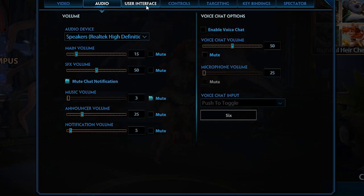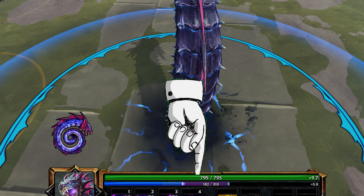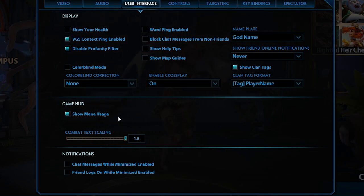Shader quality and particle detail don't matter that much. For audio, just make sure you can hear game sounds and you're good. For user interface — something I see newer players overlook a lot — make sure you have 'show mana usage' selected. This will save you in a lot of situations: it'll help you clear better, plan backs, and decide when to engage. You won't have to hover abilities or second-guess if you have enough mana to all-in somebody.